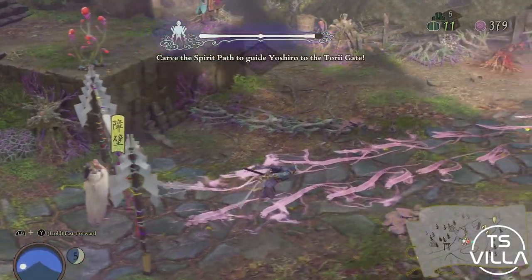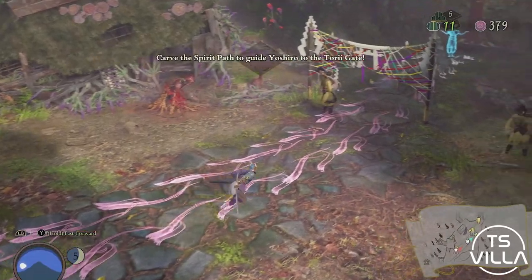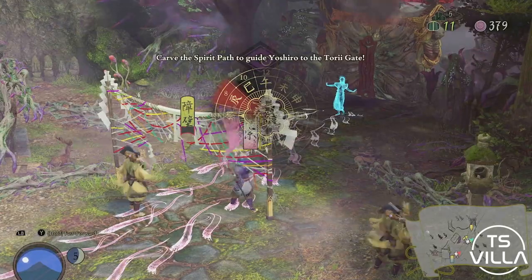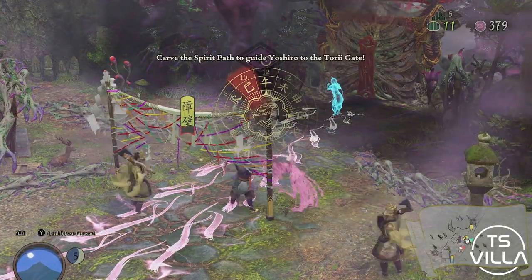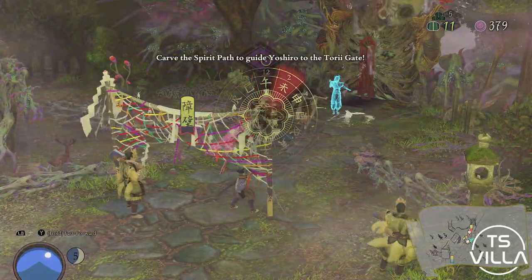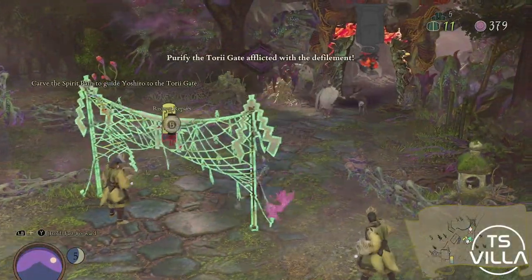Once that is over, we take Yoshiro to the Torii gate. If you've completed every objective on the map and you're just waiting for Yoshiro to reach the gate, you have the ability to fast forward time. We've just fast forwarded her and she has reached the gate.